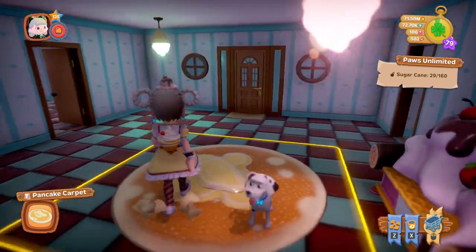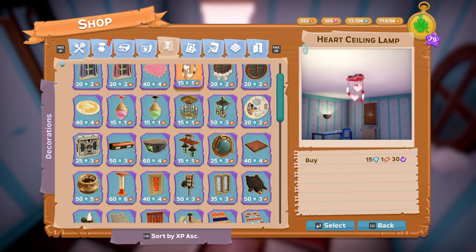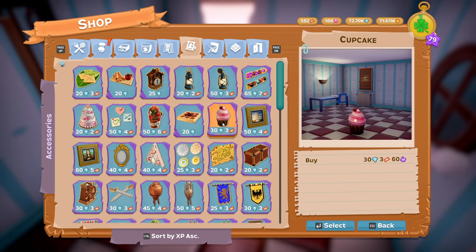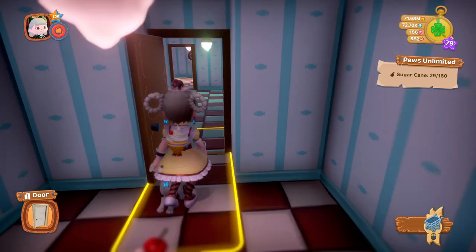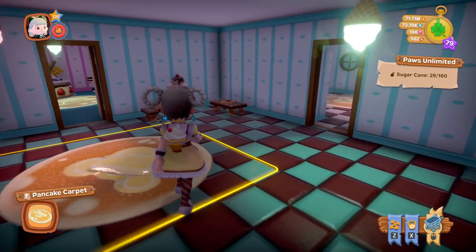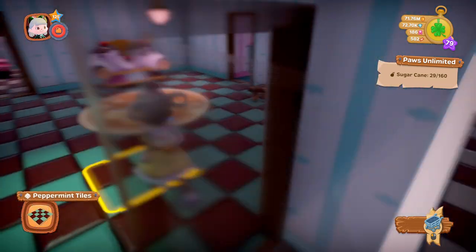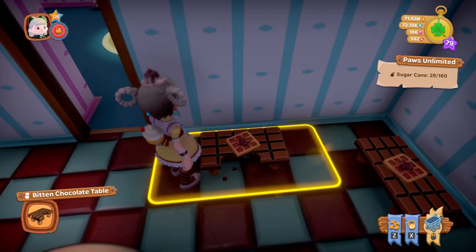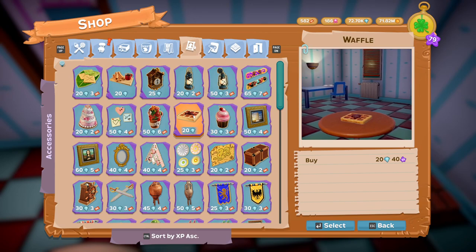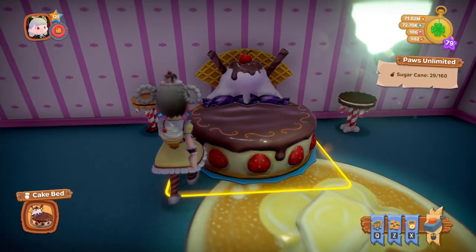In the next room we have the Cupcake, which is 30 diamonds and 3 tickets. It's a very big cupcake but I really like it! I also placed down some Waffles — those are 20 diamonds and they look like little waffles with chocolate on top.